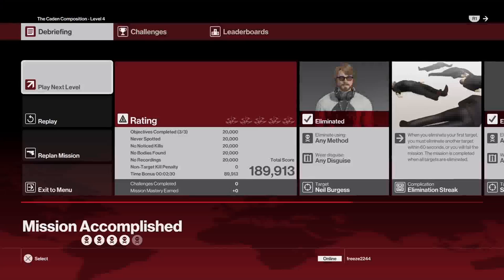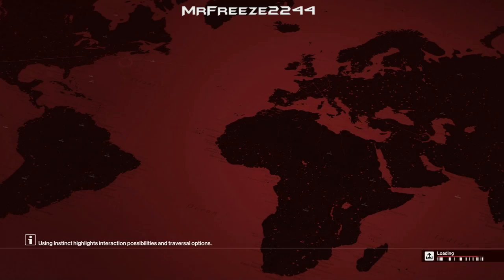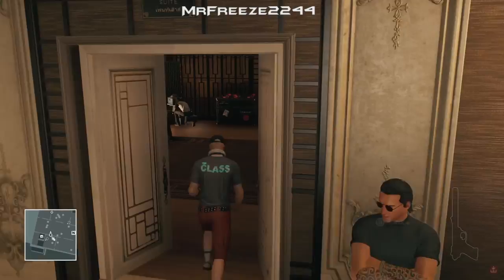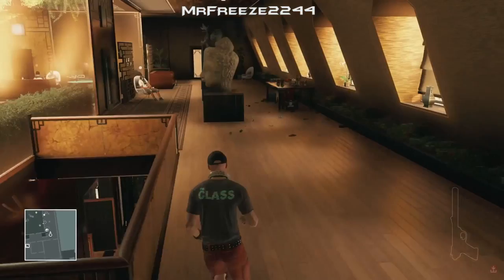That takes care of your Silent Assassin rating for level four. Now we move on to level five, using the same items as the previous level. We've got to take out all three targets with a katana sword. When you start off, immediately pull out your Krugermeier and shoot out the camera at the top left. Heading up the stairs, bump into the enforcer at the top. We need to get the katana sword, which is in the room opposite, just ahead of us.